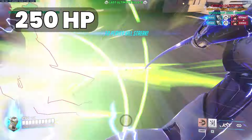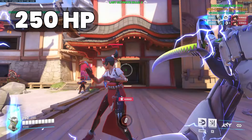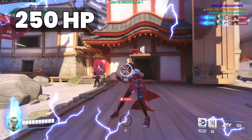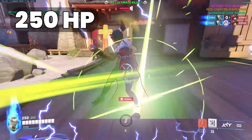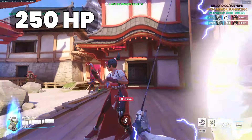In conclusion, nanoblade can now be used not only for solo carry plays without team follow-up, but also as a reliable way to negate Zen's ult for your team so they can pick up all the kills. Just make sure to play around extra healing sources, as they will mess up this delicate balance between damage and healing.